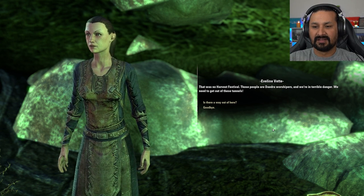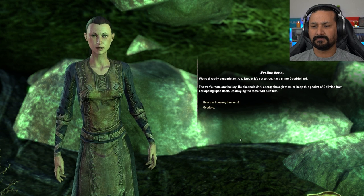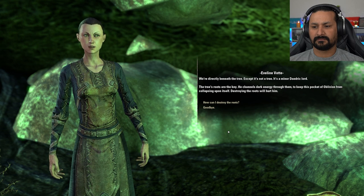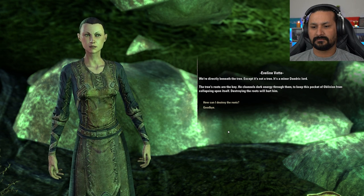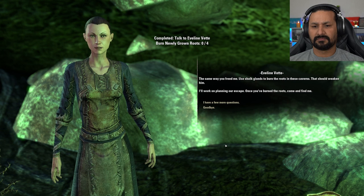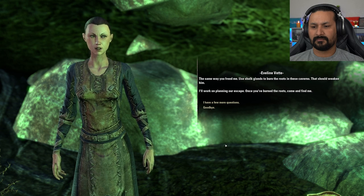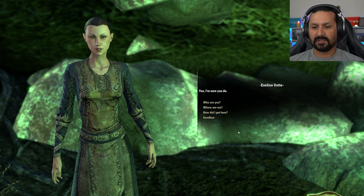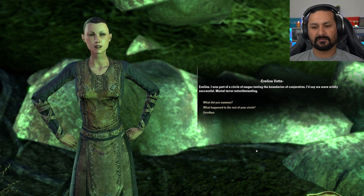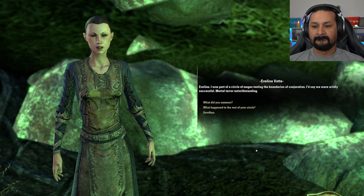The NPC explains they're directly beneath the tree, which is actually a minor Daedric lord. It channels dark energy through its roots to keep this pocket of Oblivion from collapsing. Destroying the roots will hurt it. The player can use Shalk glands to burn the roots in the caverns to weaken it. The NPC introduces herself as Eveline — part of a circle of mages testing the boundaries of conjuration.